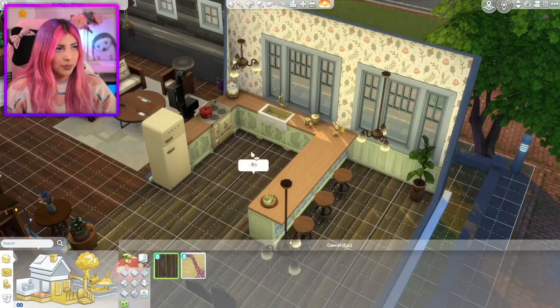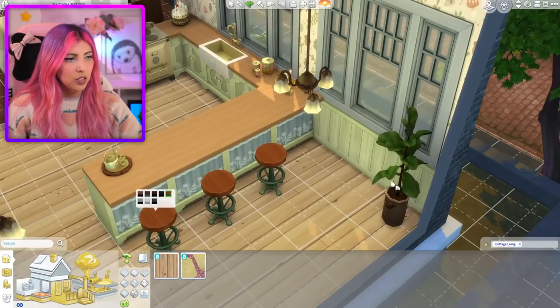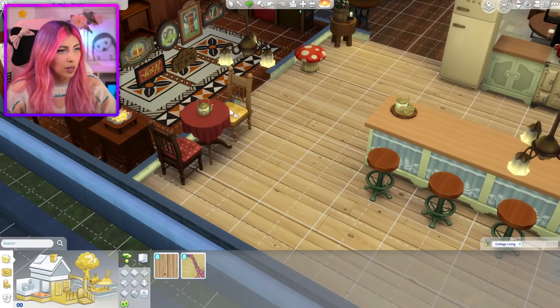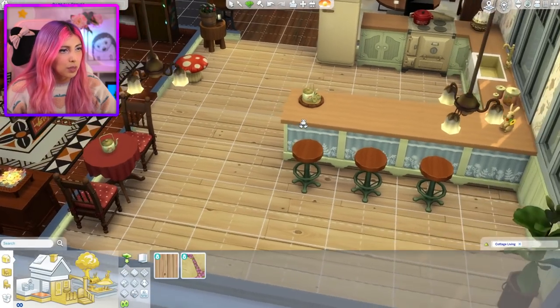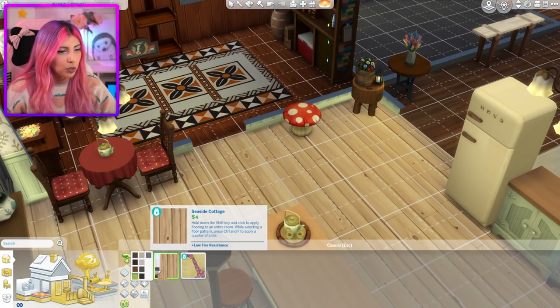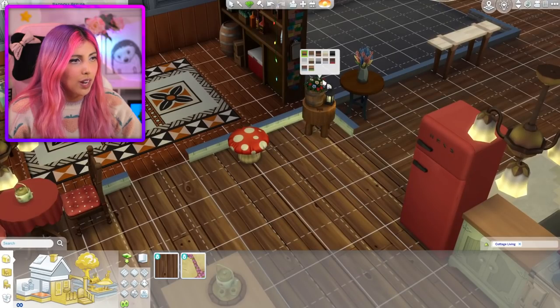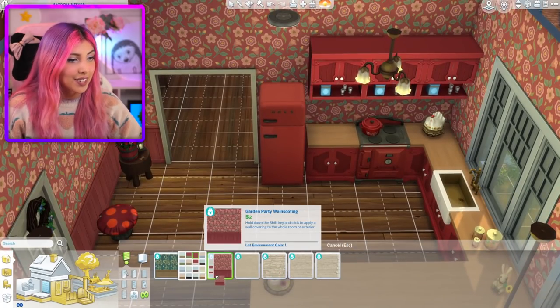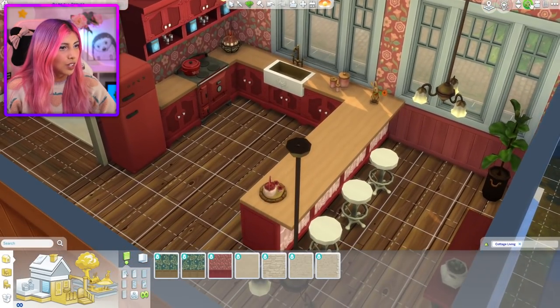And then for the floor I'm gonna go with the wood. This is actually so tragic — what a mess. I would not want to live in this house at all. Nothing matches — that is the only problem with this. I was a big fan of this challenge until I found out nothing matches. Okay, I'm gonna have to go with a dark theme in this room again, which I just didn't want to do, but I've been left with no other option. You know what though — I don't hate the red. We're going with a red theme. This kitchen is insane. Our cottage living kitchen done.